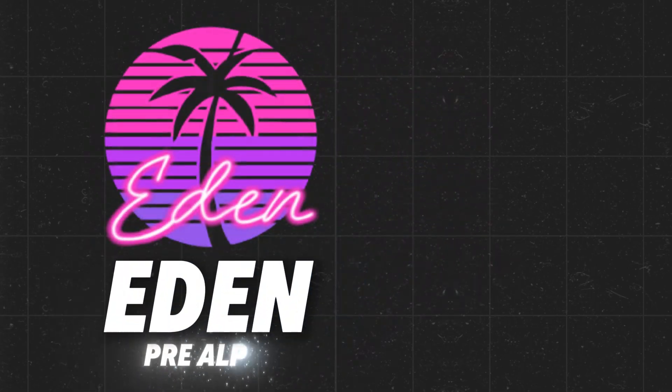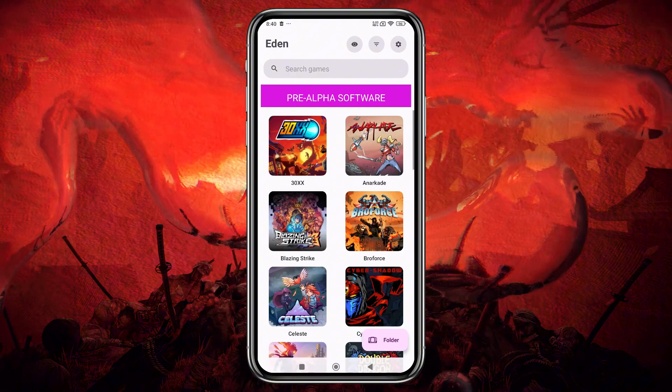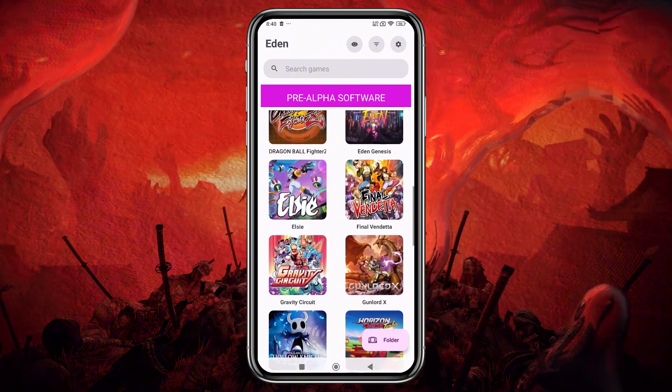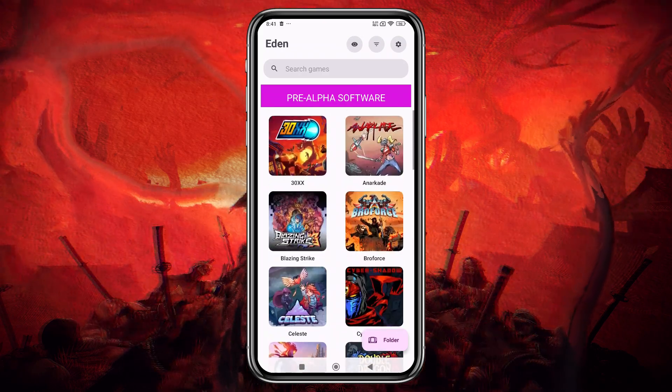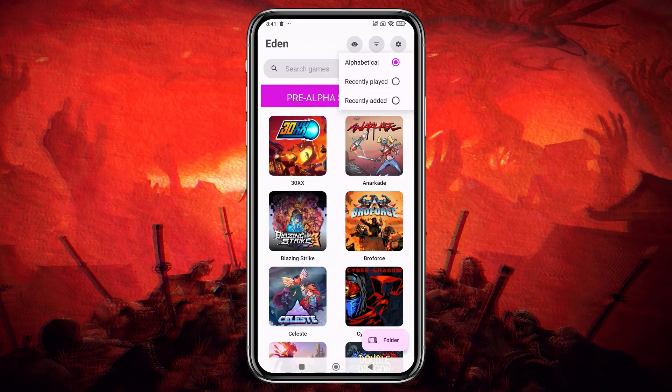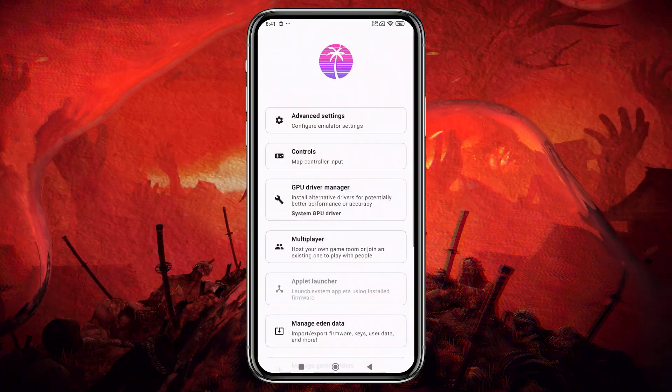First up, Android-specific features, and they're a big deal, especially for modern mobile chipsets like the Adreno 700 series and newer Mali GPUs. One of the first things you'll notice is the updated game library. It now offers both grid and list views, and you can sort games alphabetically or by recently played.